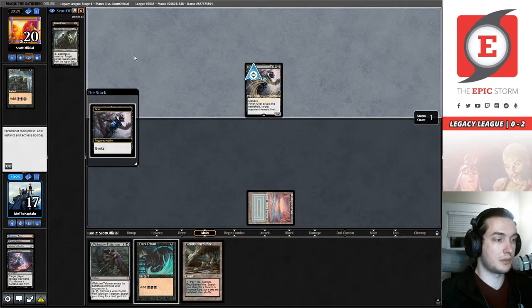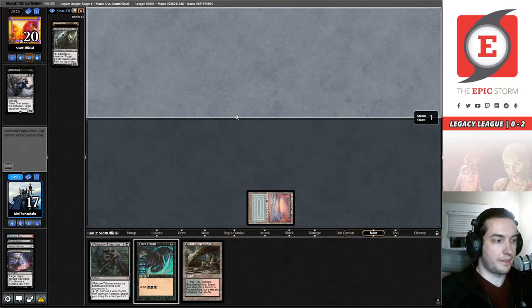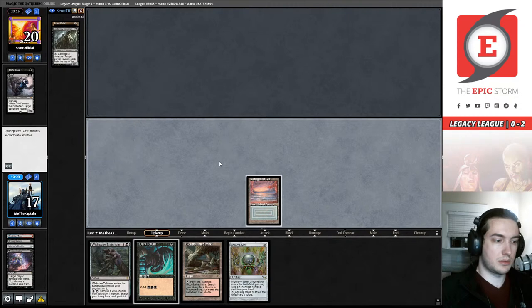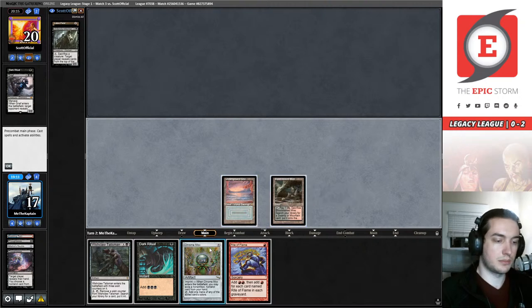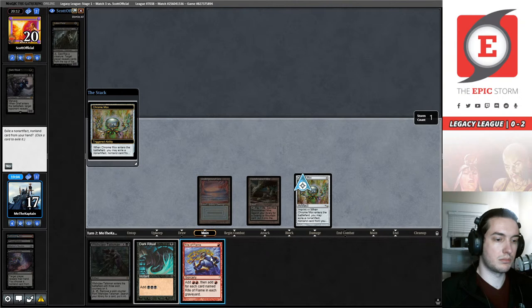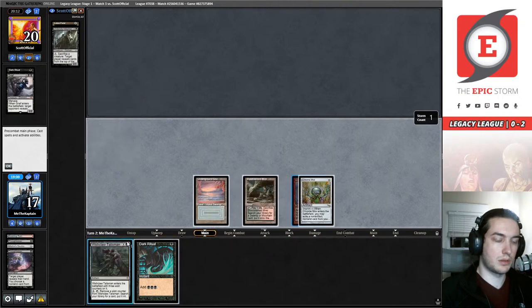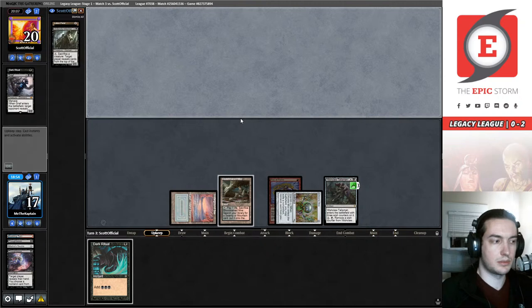They think they're going to draw out of this before I can assemble my combo. That's a choice. Chrome Mox is pretty alright, and a Rite of Flame — that is also pretty good. So this is going to give us the out to draw a plus one and cast an Ad Nauseam.